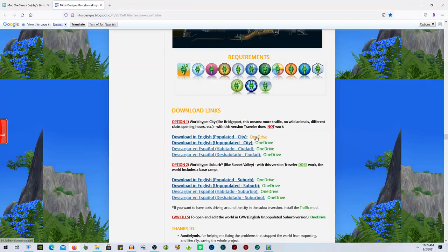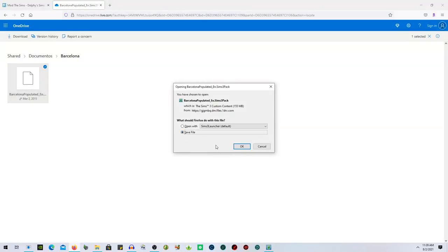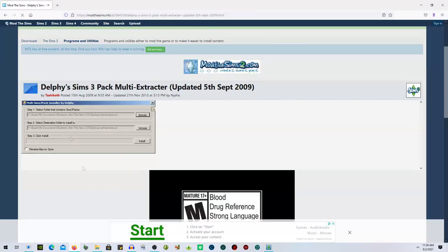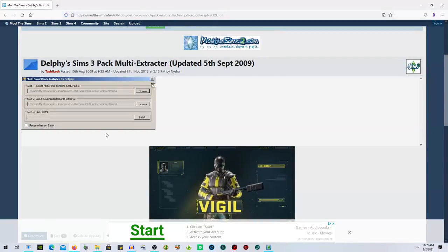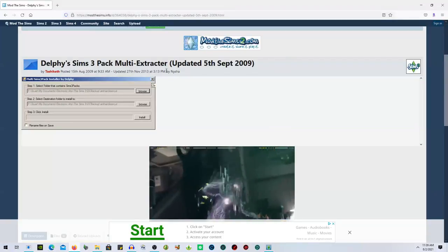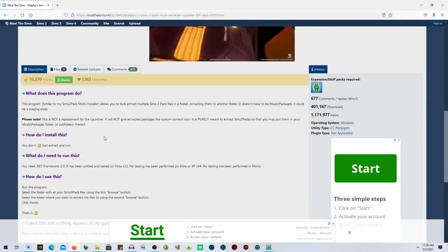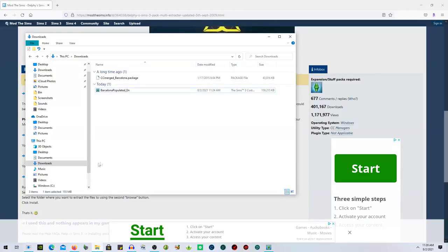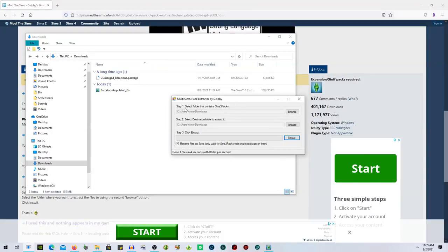I'm going with option one — city like Bridgeport, populated — because I love when worlds are populated. I clicked on it, it takes you to OneDrive, and you just hit Save File. Then we come over to Delphi's Dashboard, which is something you'll need to download if you want to install a world without using the launcher. I'll have it linked. The Sims 3 Multi-Extractor Dashboard is so easy to use — it's literally a lifesaver.